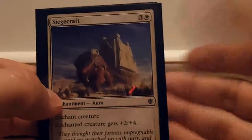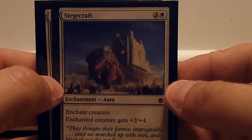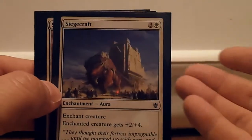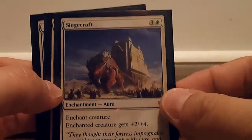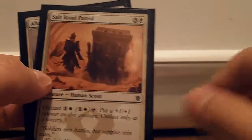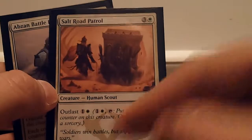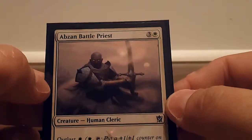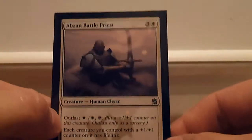I wound up doing an almost all-green deck with a very little splash of white and black. Some of the green cards I had I didn't like in the deck, and it was my first time, so point out in the comments what you would have done. For the white portion, we have Siegecraft — enchanted creature gets plus two, plus four. Salt Road Patrol is a 2/5 with Outlast, and he's a forecasting cost creature. Then we have Abzan Battle Priest, a 3/2 with Outlast that costs three colorless and one plains.